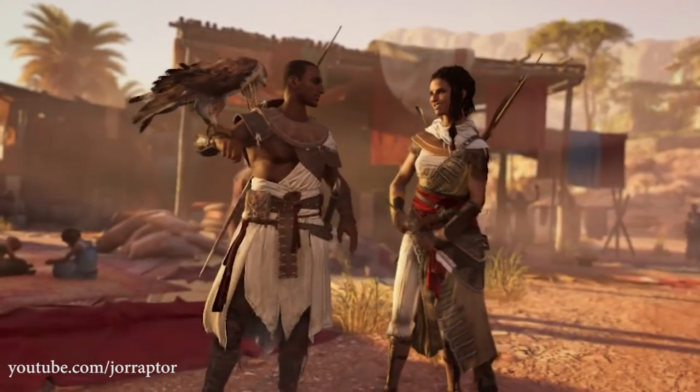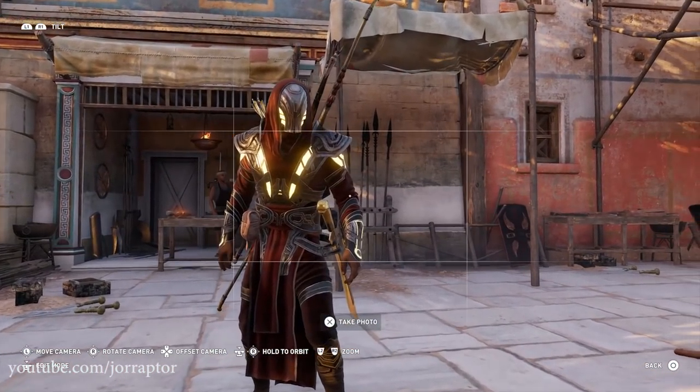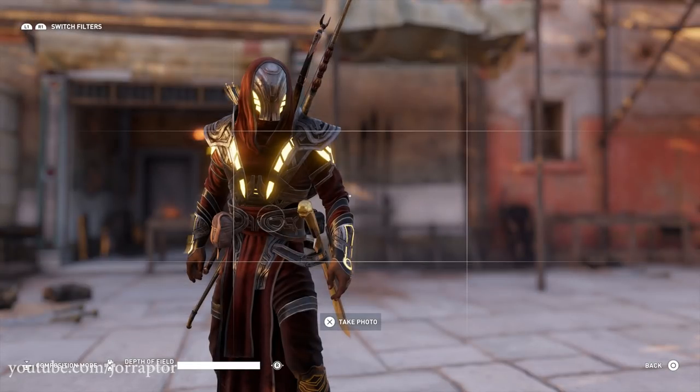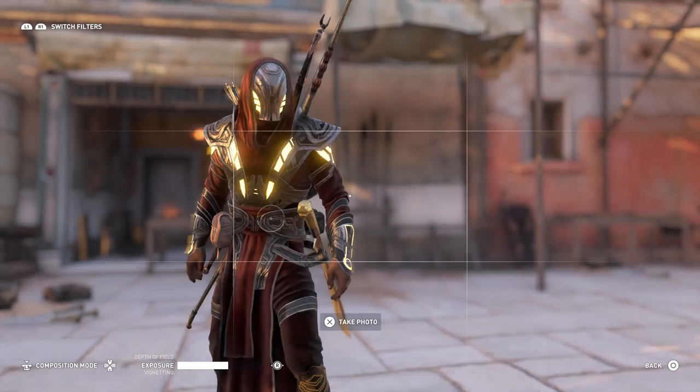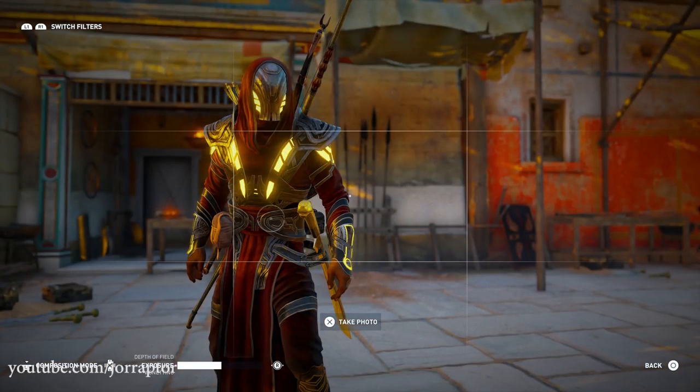Apart from the HDR mode, I think the photo mode upgrade is the most significant addition in this patch. They removed the filters — which were really not beautiful at all — and instead gave you just more options in general. There's a full edit mode that now has a depth of field slider, and also where you can change the exposure, temperature, noise, and a ton of new stuff, so you can make way cooler photo mode pictures.